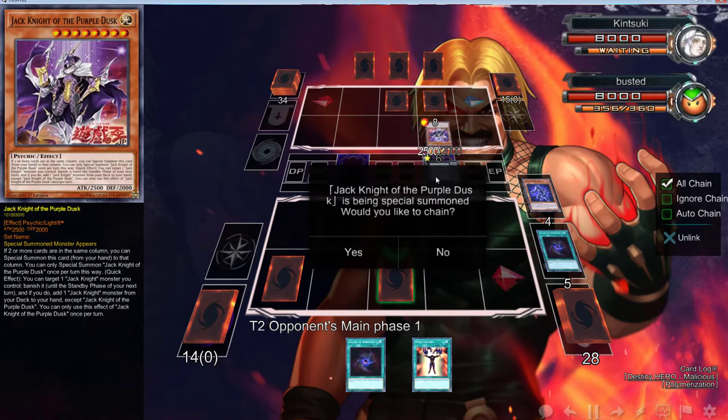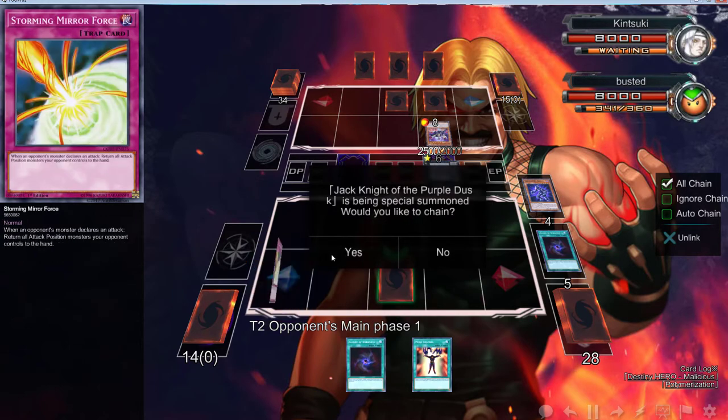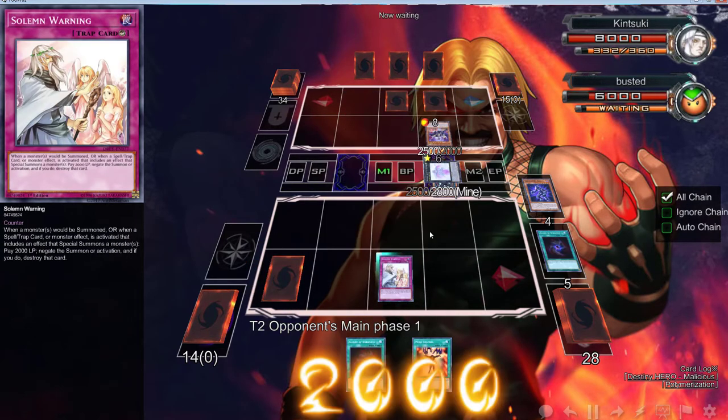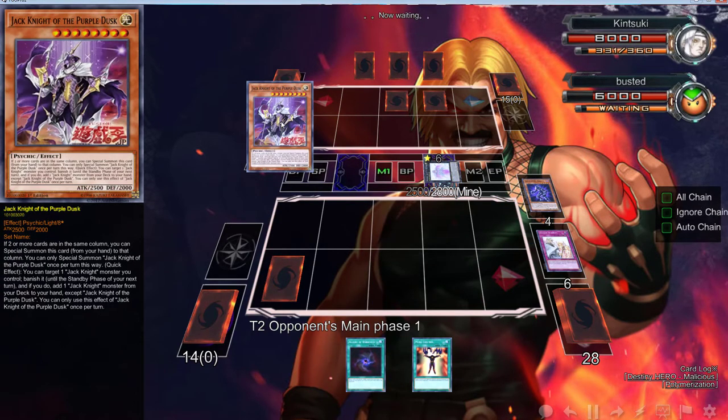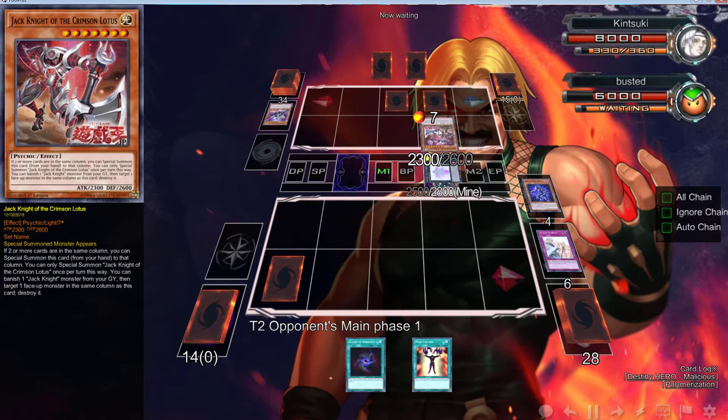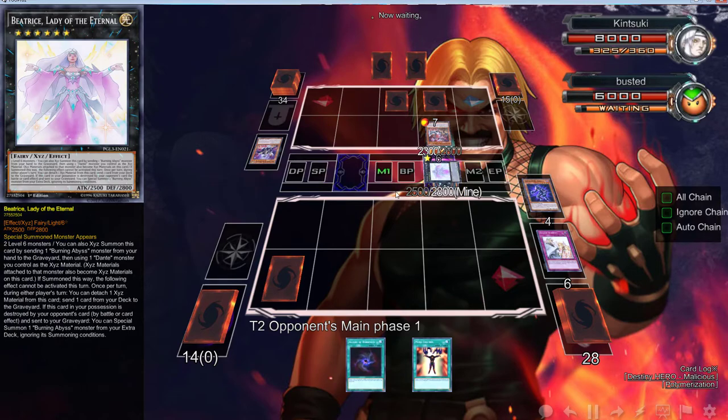If there are two or more cards in the same column you can special summon this card from hand. You can target one Jack Knight and banish it; if you do, add one Jack Knight monster from your deck to your hand. When I do that it pretty much hurts the deck — I probably shouldn't have. You can banish one from the graveyard and target — okay, that's fine. So now we're going to send Shadow Mist because we've got things we need to be doing.